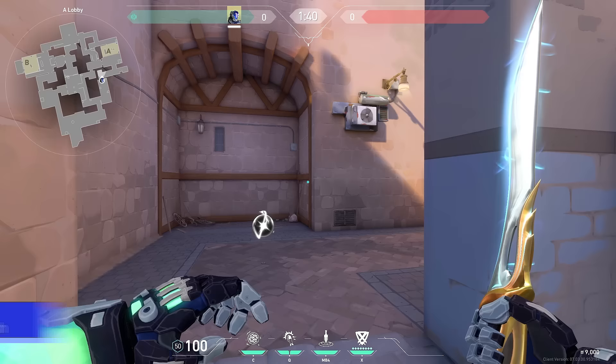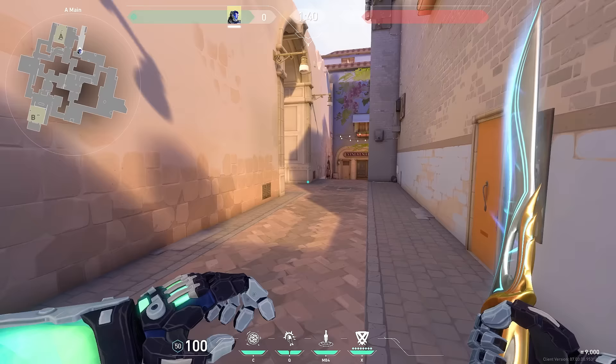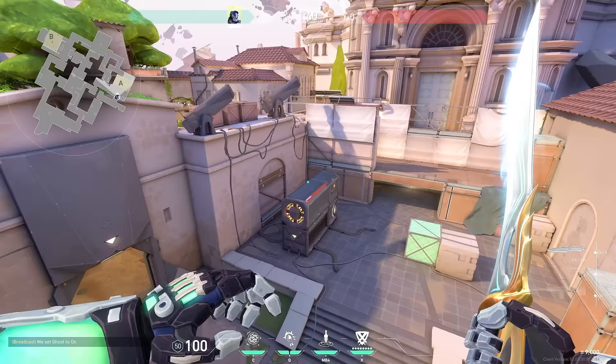If your team wants to attack A, there are a few different flashes that I like to do. The most common and basic one that I say is pretty effective most of the time is just simply throwing a flash over this wall — it pops high in the sky and it will blind anyone that's peeking site, allowing for your duelist entry.